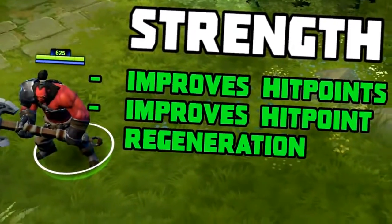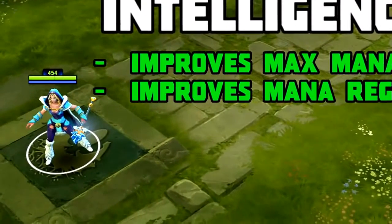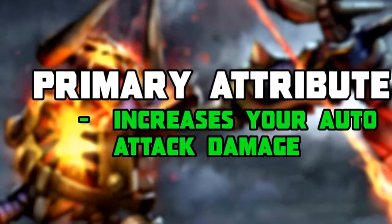Strength improves your health and health regeneration, agility increases your attack speed and armor, and intelligence increases your mana and mana regeneration. Your primary attribute also gives you damage, meaning that every one point of strength gained on a strength hero would also provide you with plus one damage.